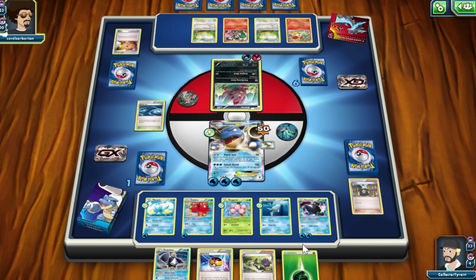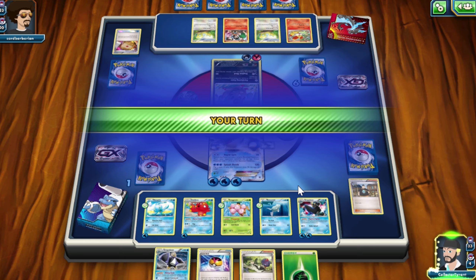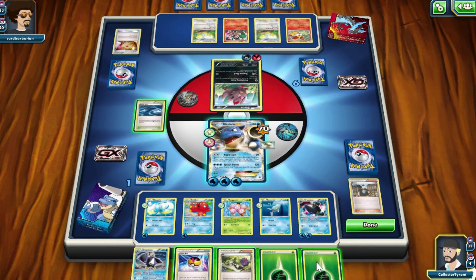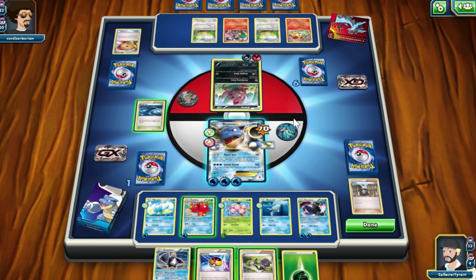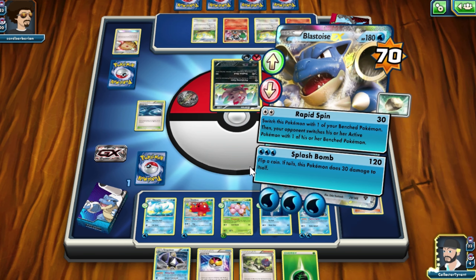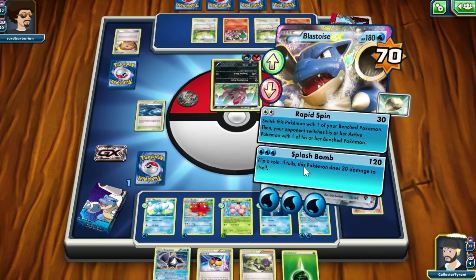Alright, so he gets another Energy down — the Dark Energy — onto Zora there. I'm not sure what he's planning, he might be in a bit of a rut. He attacks me with a Tackle at least. Got a Grass Energy here — I might put that onto Exeggcute. I think we would just finish this. Might as well just finish it and get the game over and done with.